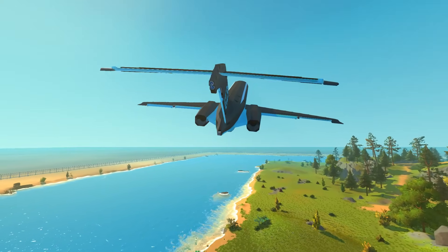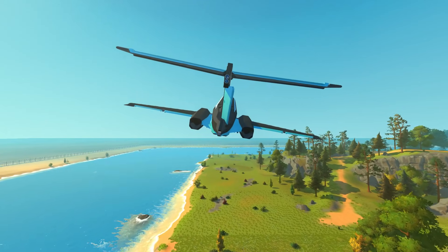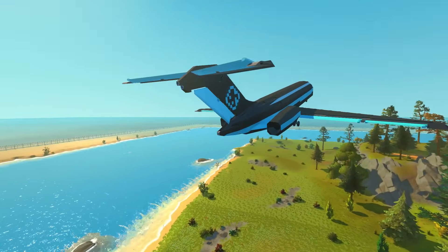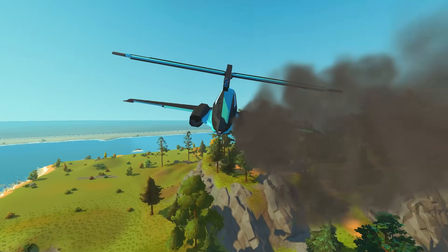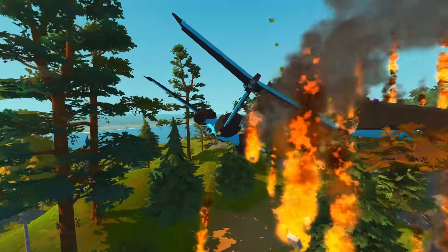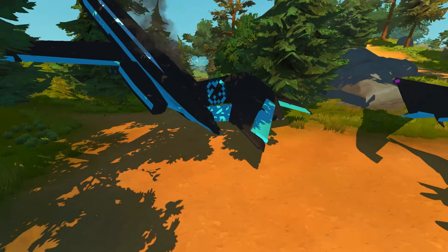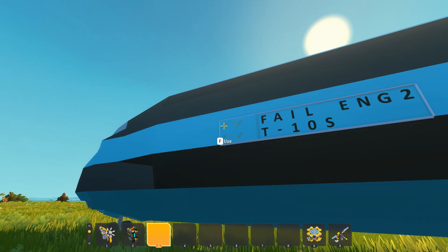We're in the air with 20 seconds until the failed engine. There it is — that's failed engine two, which is the right engine. Oh no, we are over a tree line! I'm going to try and pull up and through — wait, the engine blew anyway! And we have totally crash landed — whoa! So we did both failed engines. Now we're going to move to fail engine S — I'm not too sure what that means exactly. We'll set the timer to 30 seconds.